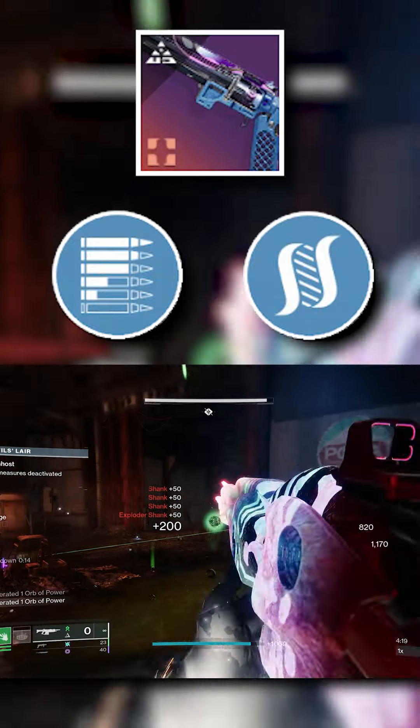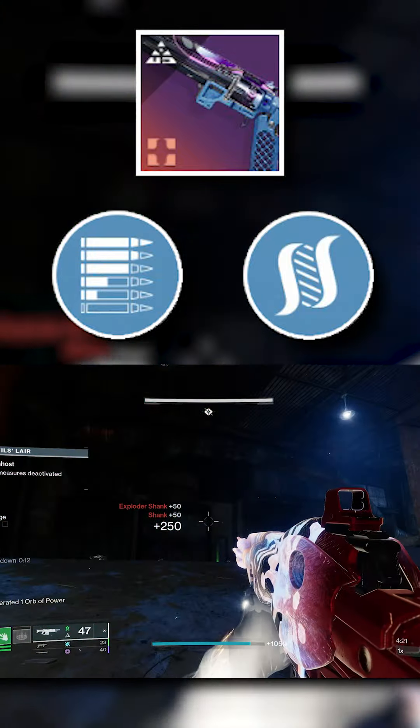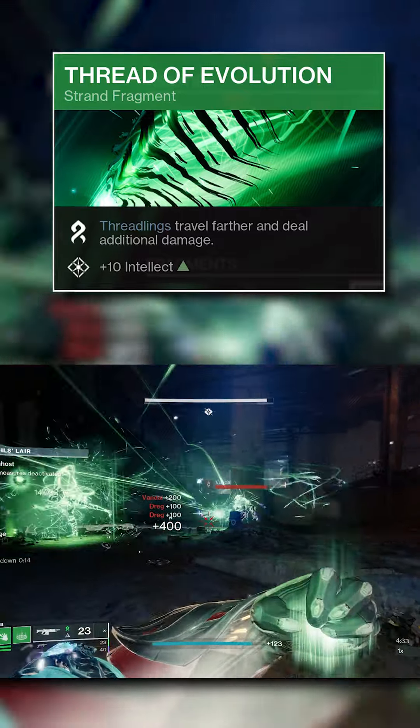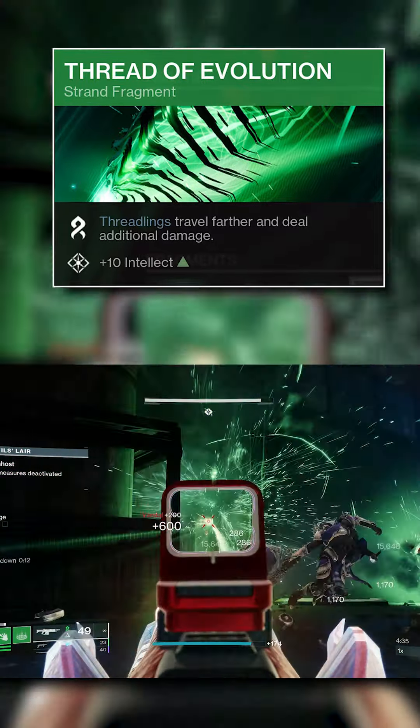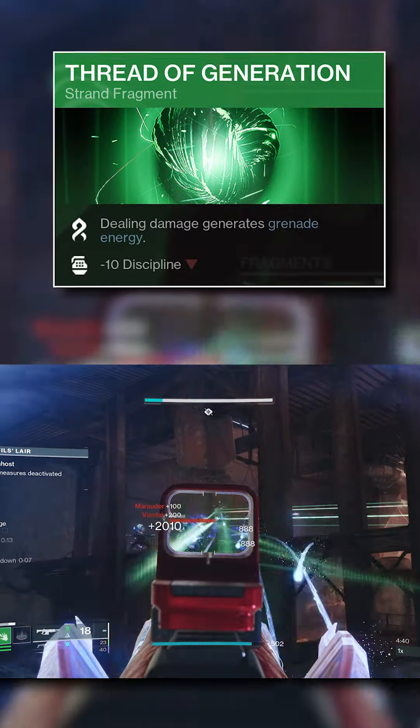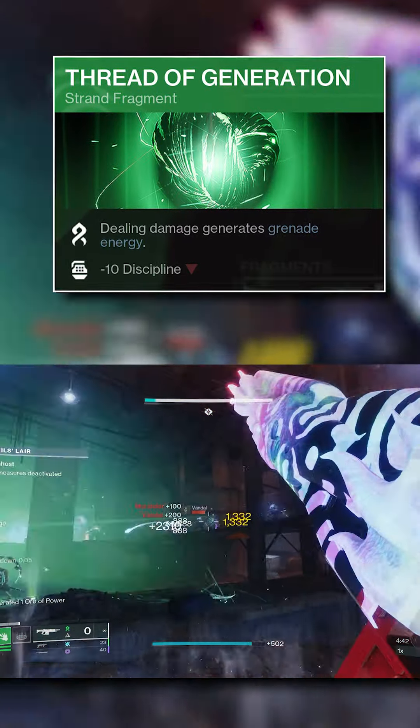Depending on how much they buff Threadlings, we might be in a situation where Threadlings become an extremely powerful strand playstyle, so let's make a Warlock build taking full advantage of that. For this, the choice of exotic is the Swarmers, which will cause more Threadlings when destroying Tangles, and will also unravel targets who are damaged by them.